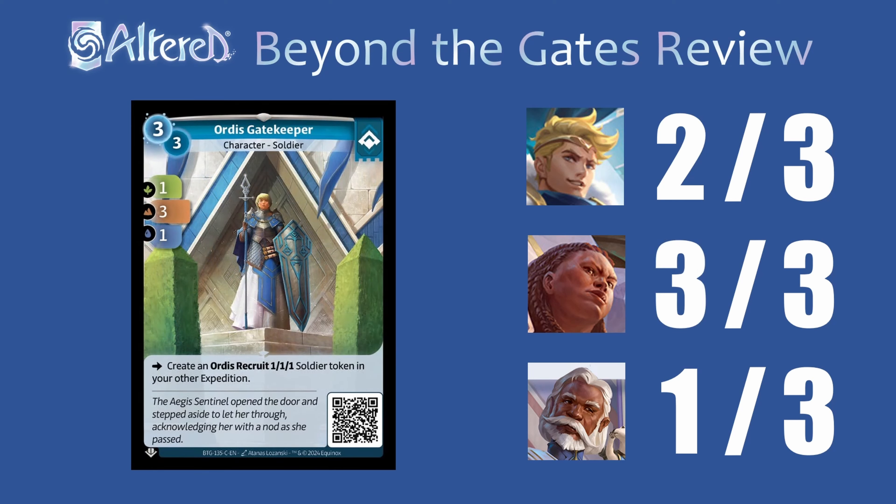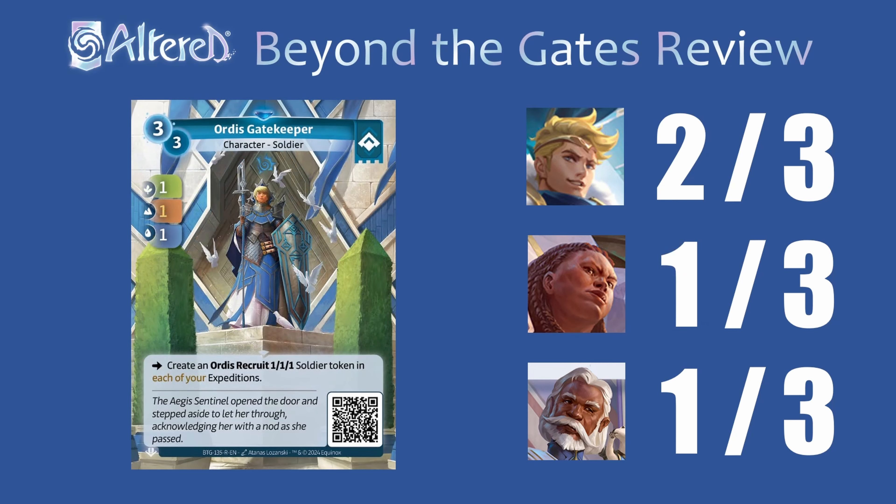Gatekeeper was pretty strong in the starter deck and I still think it is very good. I think a lot of people will run this in Sigismar but I did build a deck the other day where I took this out, and I think that sometimes you might just have enough one-drops and two-drops to essentially get the same two bodies. I'm definitely not saying this is bad, but I think it's more of an option than some people realize. For Golrong I think this is probably a three — it's really nice to summon your tokens on the other expedition so that you can still actually win one side. For Waru you'll just want to be playing bureaucrats. For the rare you get two tokens but you lose out on some stats — I don't think this will see a ton of play anywhere because the common's probably good enough.